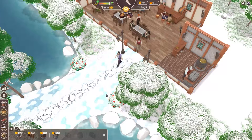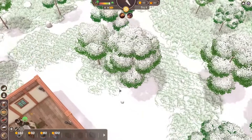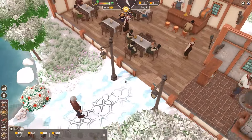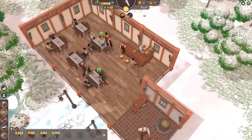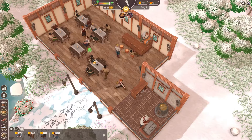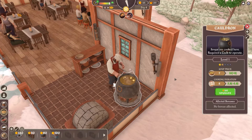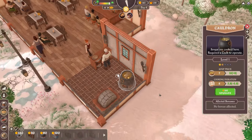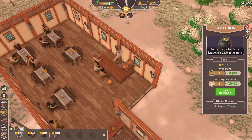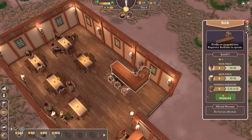We can see that the terrain has changed - we've got some snow on the ground and on the trees as well. We've got bread and soup being prepared. I really want to upgrade the cauldron for 160, but I'm also very aware that I'm close to getting the bar upgrade - or I could get another bar.